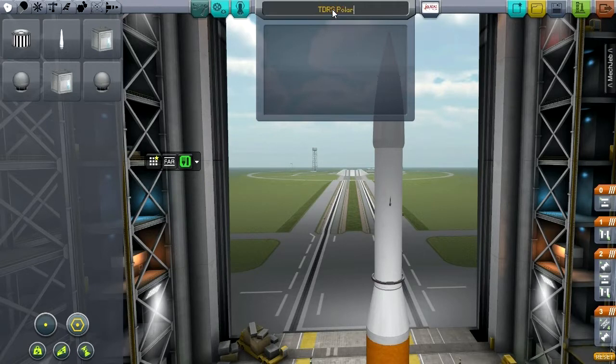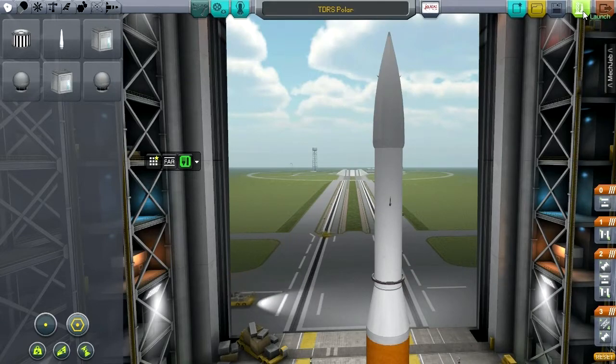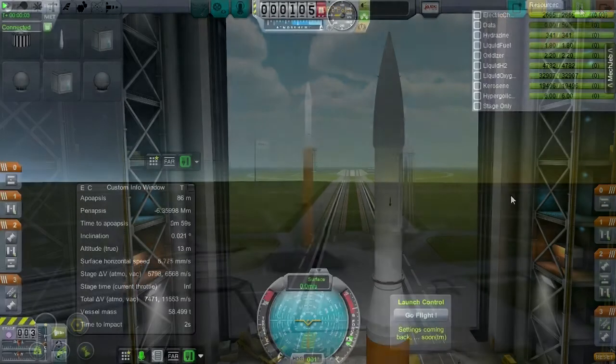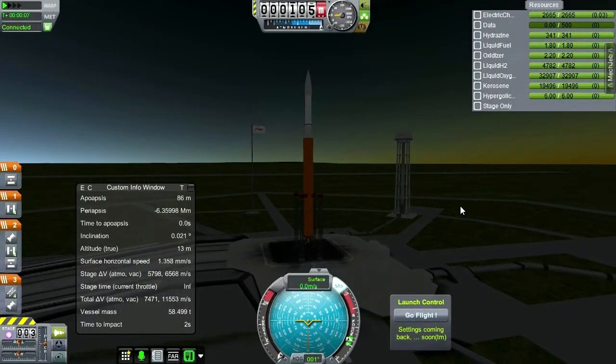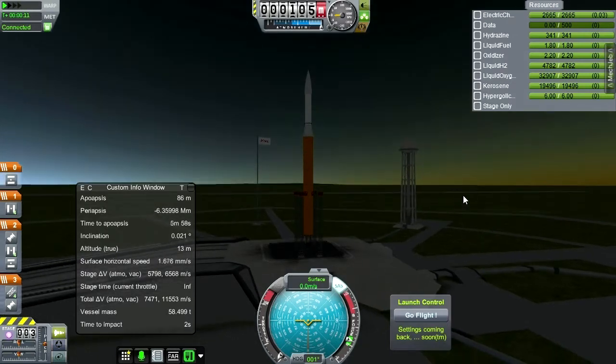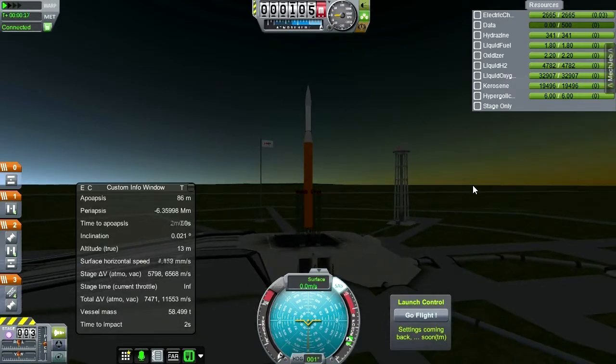So let's just call this TDRS Polar, and let's launch this into polar orbit, or at least attempt to, and see if that works out. Now, if we want this to be useful, we need it high over the pole. It's no good for the apoapsis to be on the other side of the world. We really need the apoapsis to be over the north pole, so that has long-term coverage over that pole. Got to keep that in mind and hope for the best.